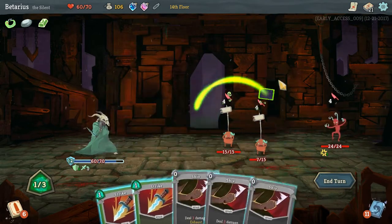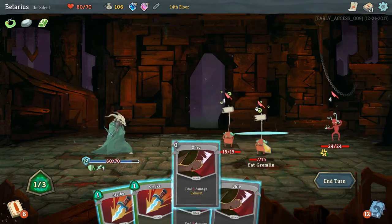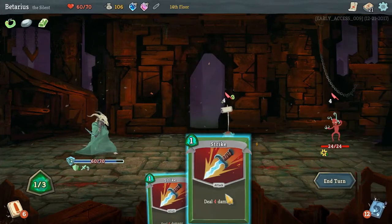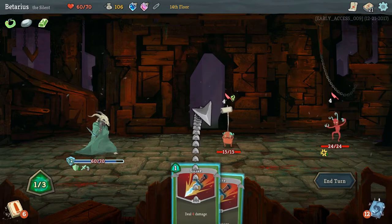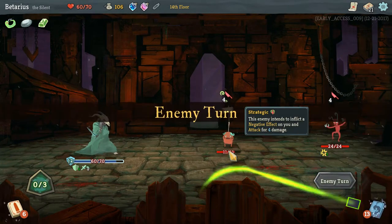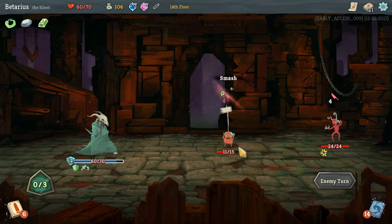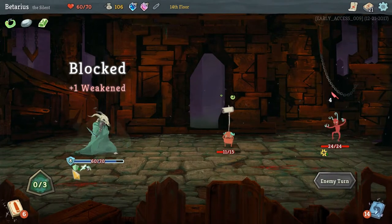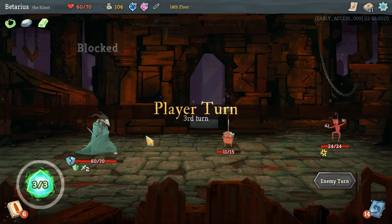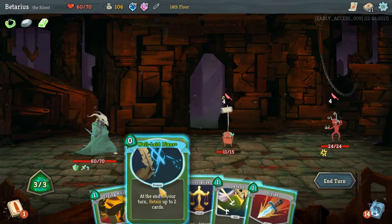I'm gonna add in 3 Shivs to my hand — that'll do 9 damage. One gremlin less. And then I still have a Shiv left directed at that guy. End my turn. At least they're not able to cut through my defense at this point.